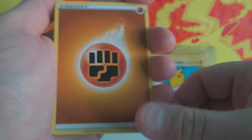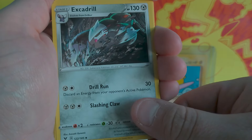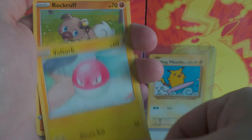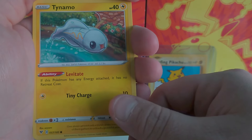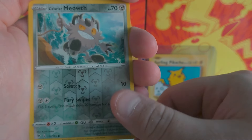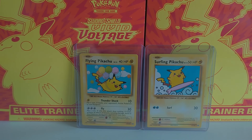We have Fighting Energy, Swoobat, Excadrill, Magcargo, Voltorb — some Kanto vibes there — Rockruff, Whismur, Trubbish, Tyranitar, Galarian Meowth, and for the Rare: Regirock, Holographic! This is a Legendary Pokemon, so that's cool.